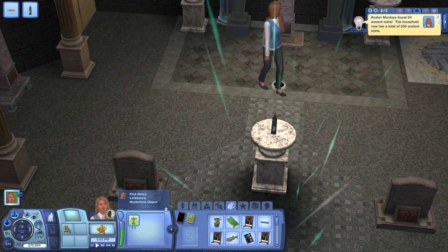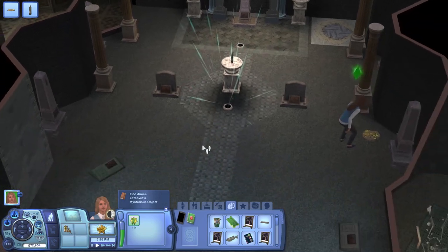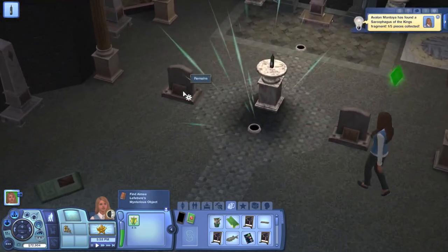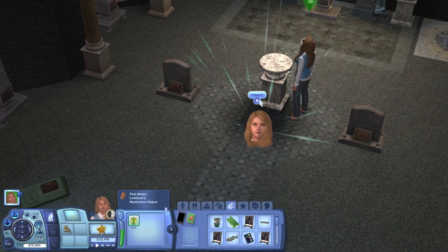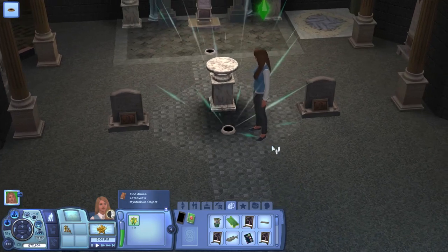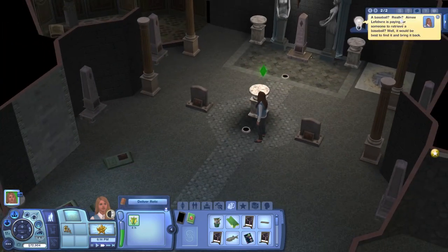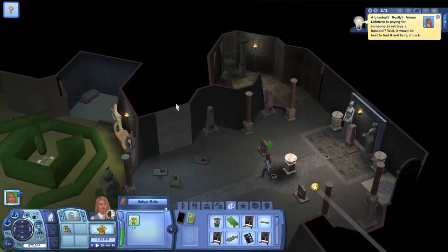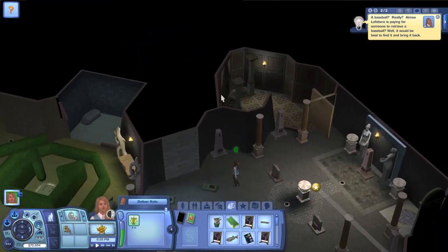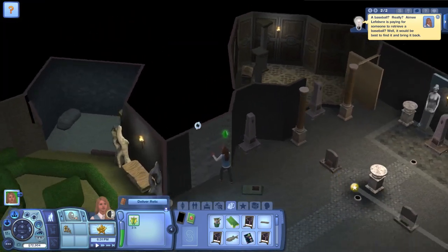A few of you said in the comments of the last part that I should have her keep the nectar and use it for parties at university — I thought that was a pretty cool idea. Oh, sarcophagus fragments. Nice. So then we're going to go get this mysterious object of Amy's and see what it is. A baseball? Really — Amy is paying for someone to retrieve a baseball? It better be like the first baseball ever made, sending someone down a creepy tomb to get it. Why would you even have a baseball down here?